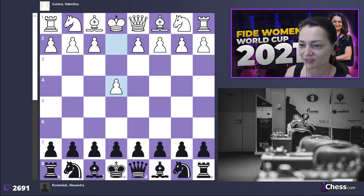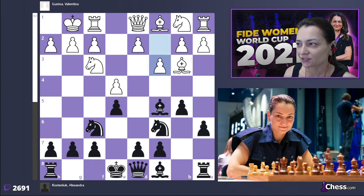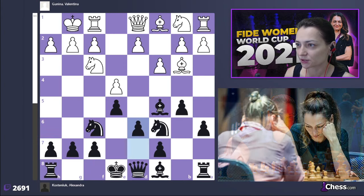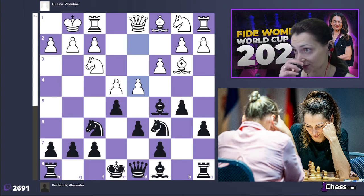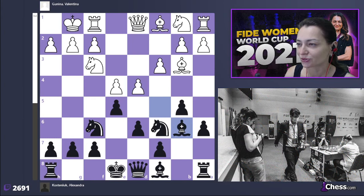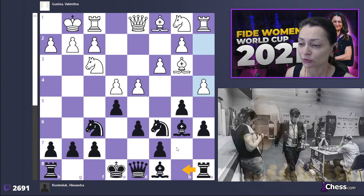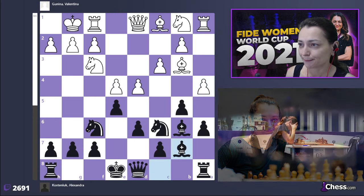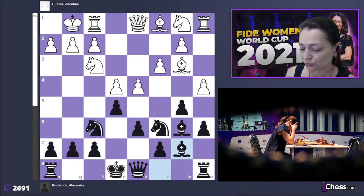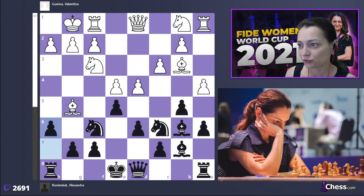In the next game — my second game against Valentina, the last game for today — I opted for a very sharp line of the Archangelsk variation. That's what we call it in Russia; I'm not sure how it's called in English literature. There are many nuances on each move. I played instead of the main line which goes rook b8 — I opted for a more risky line, which is bishop to b7.